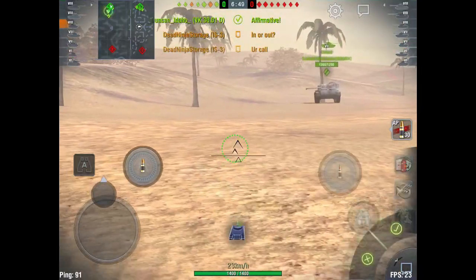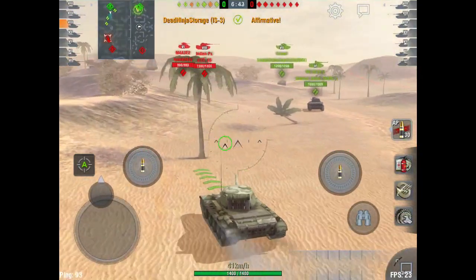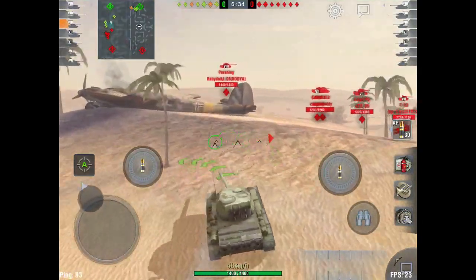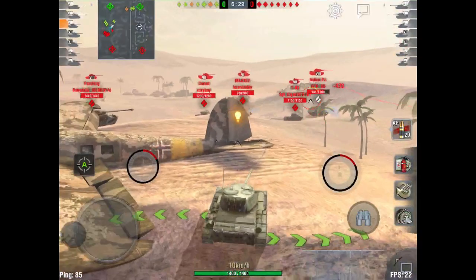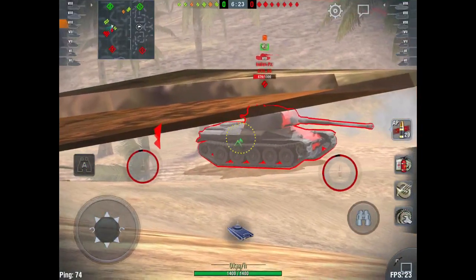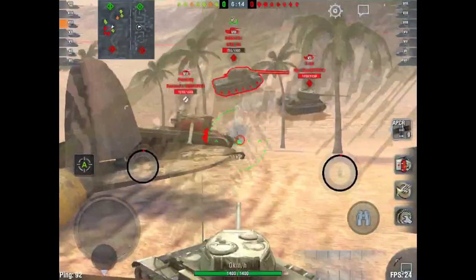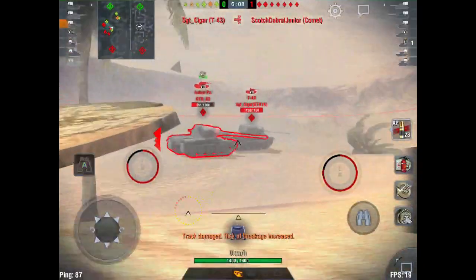We're on the new desert map. Our Comet decides to push up pretty aggressively against their mediums — there's an Indian Panzer, an E2, a T-43, another Comet, and a Pershing. Holy mother of mediums. I use this plane wreck as cover, which is really useful for low profile tanks on this map. We set the Indian Panzer on fire and keep putting shots in — nobody seems to care.